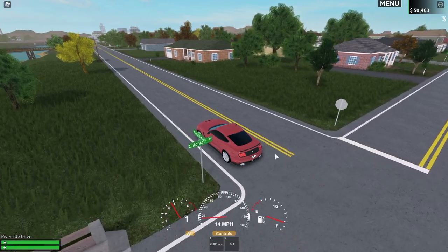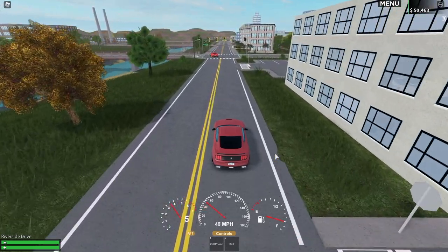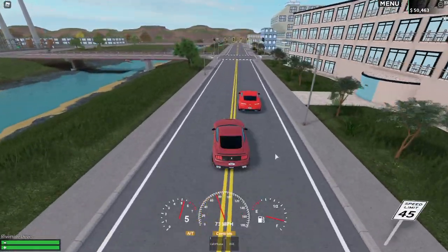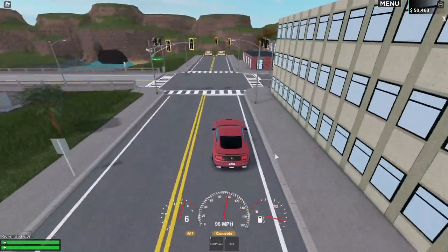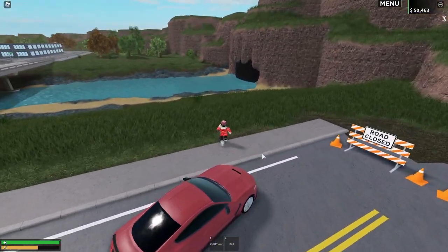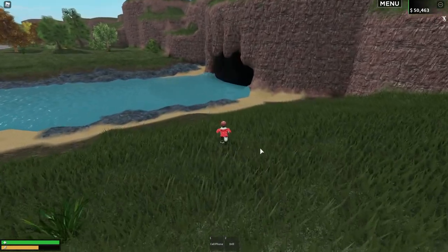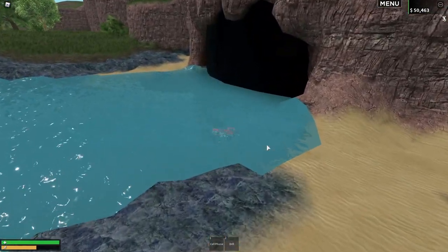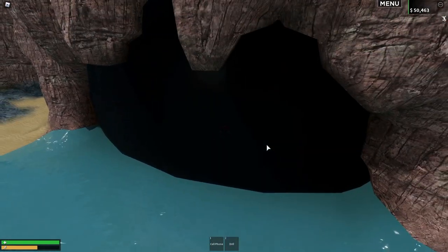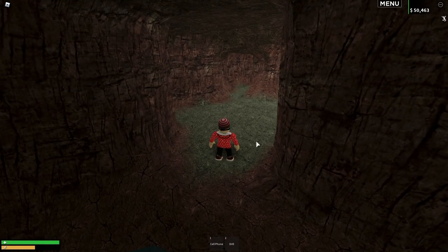The next hidden location is on the opposite end of this road. On one side you have a tunnel that leads to nothing, but on this side you'll find a barricade. Go to the barricade, park your vehicle, exit it, and enter the canal or river. You don't need to swim underwater — just swim through it, and voila, you are now in the cave.